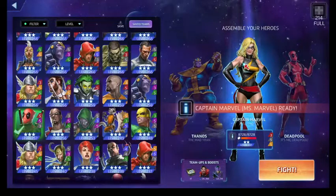Her yellow ability — Strategic Command — is her standout to me. For nine yellow AP, she converts some number of tiles on the board to team-up tiles. Notice I didn't say basic tiles or strike/attack/protect tiles — it's any tiles on the board, even fortified ones. She turns them into team-up tiles, which is a good way to fire off your team-up AP.